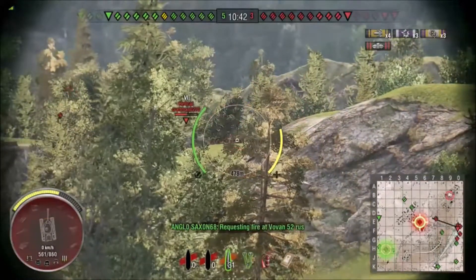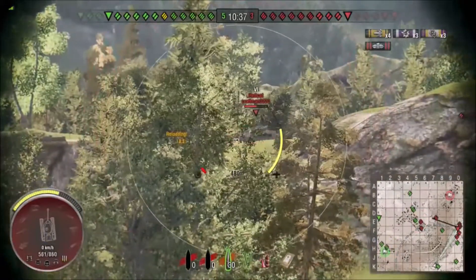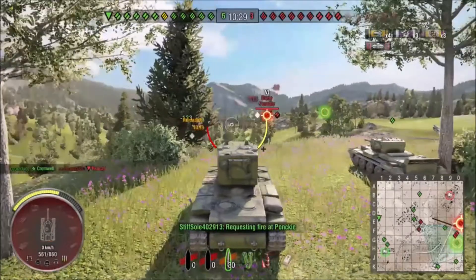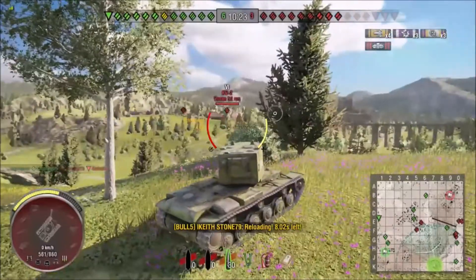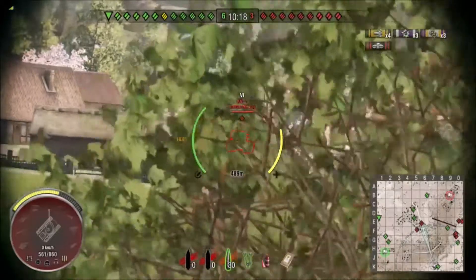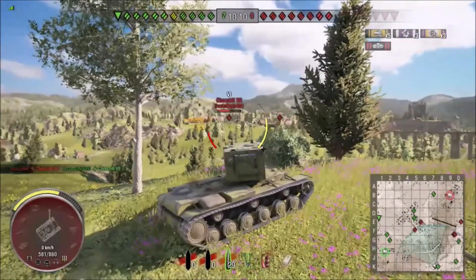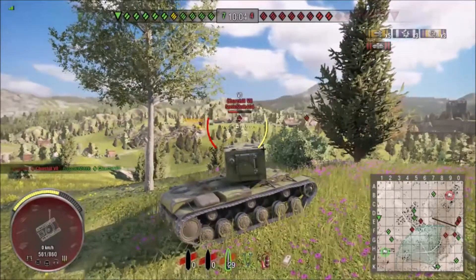We've got some good shots here — we're letting the reticle scope all the way in. Another Hellcat; we try a side shot but it just barely misses him. His death was literally riding on that shell. We're still making things happen — holding position, not letting the reds advance, taking shots as soon as the gun is up. Good long range shot and boom — we connect. Half health gone. That's the story of the KV-2 with the 152: if you connect, you are going to cause pain and heartache.